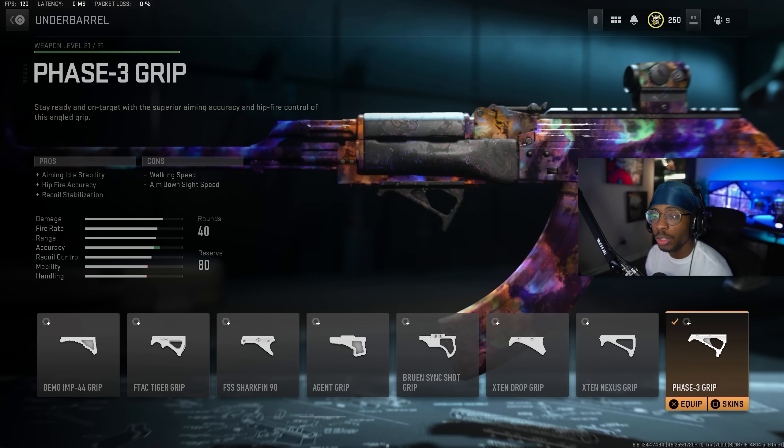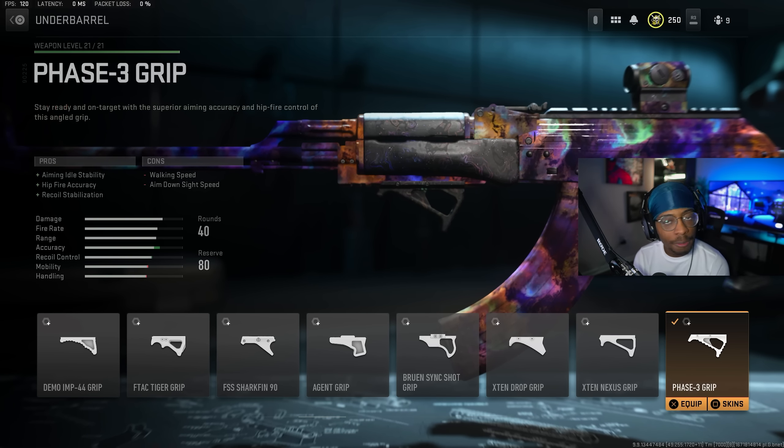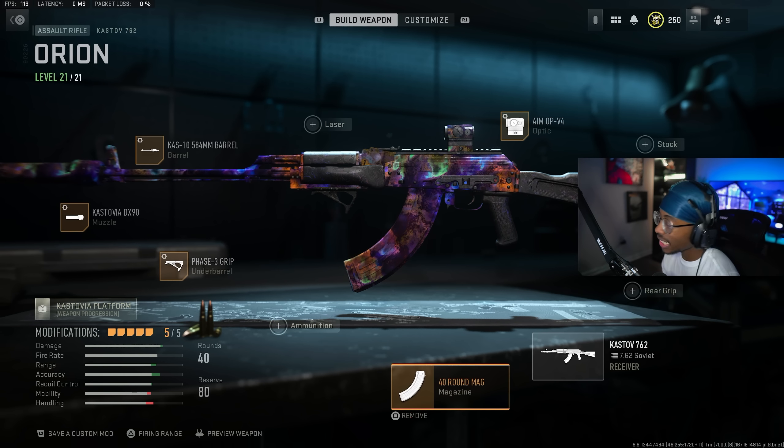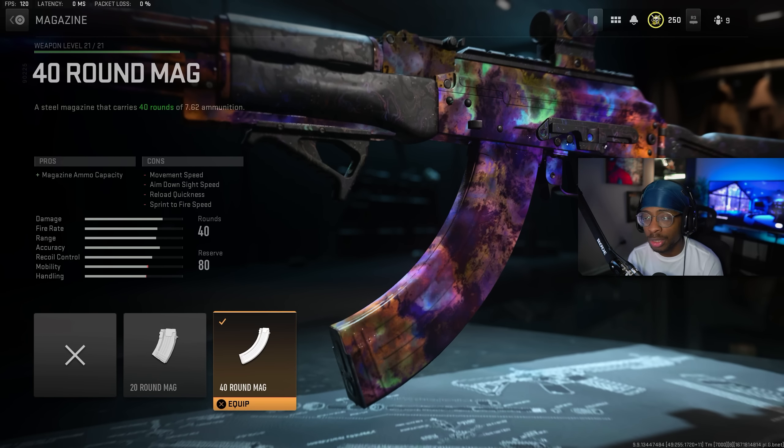For the underbarrel, we have the Phase-3 Grip, which gives you aiming idle stability, hip fire accuracy, and recoil stabilization. For the tuning on that, we have recoil stabilization up at plus 0.57 and then aiming idle stability at plus 0.32.